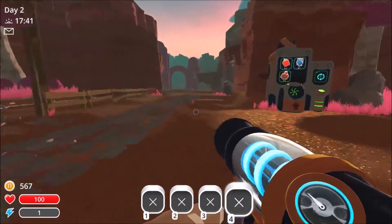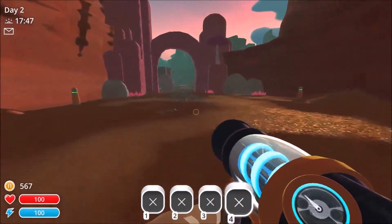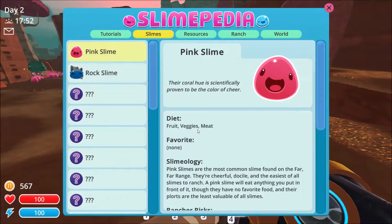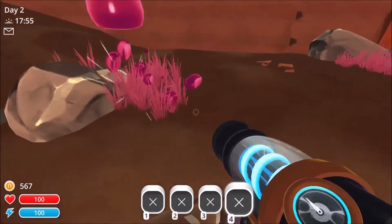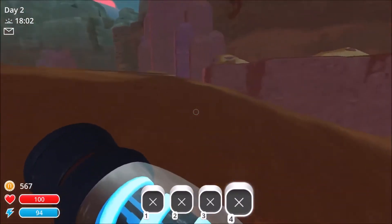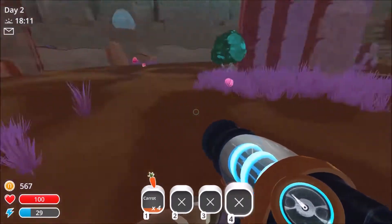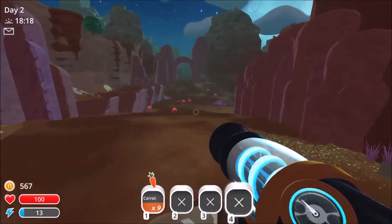Maybe we should plant some carrots after all? Because they'll eat carrots, right? Slimepedia — slimes — diets: fruit, veggies, meat. Veggies. Heartbeat. Okay, so the veggie's gonna be a root vegetable. Alright, so they'll eat carrots, so maybe we should just plant some carrots for now until we can find the heartbeats. I really wanted to start with heartbeats, but that's fine.